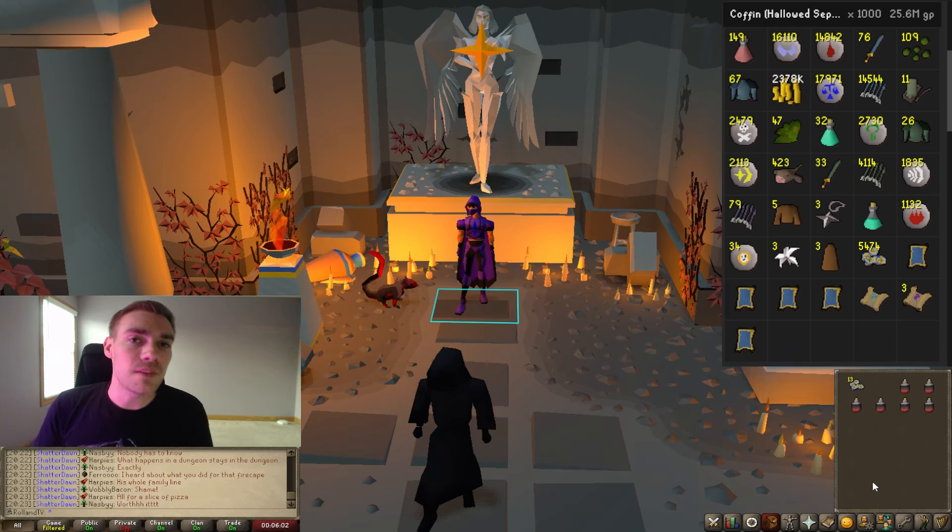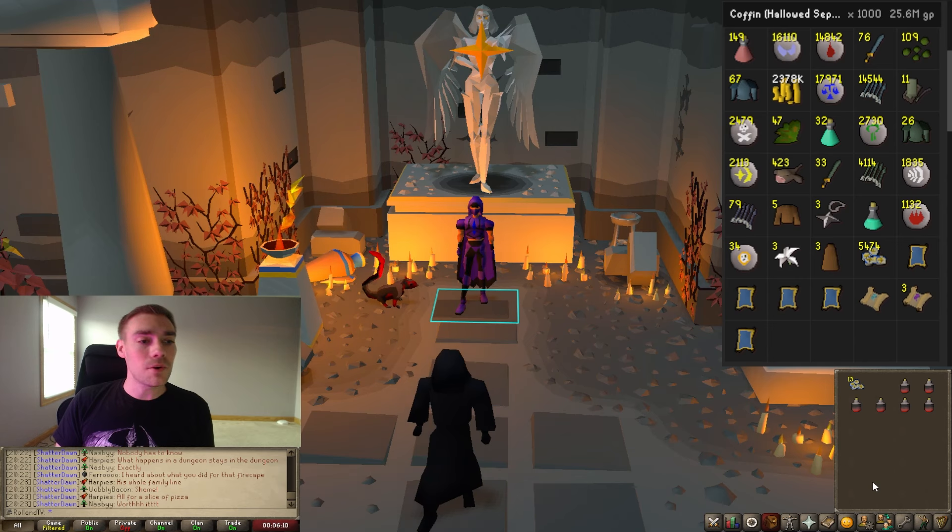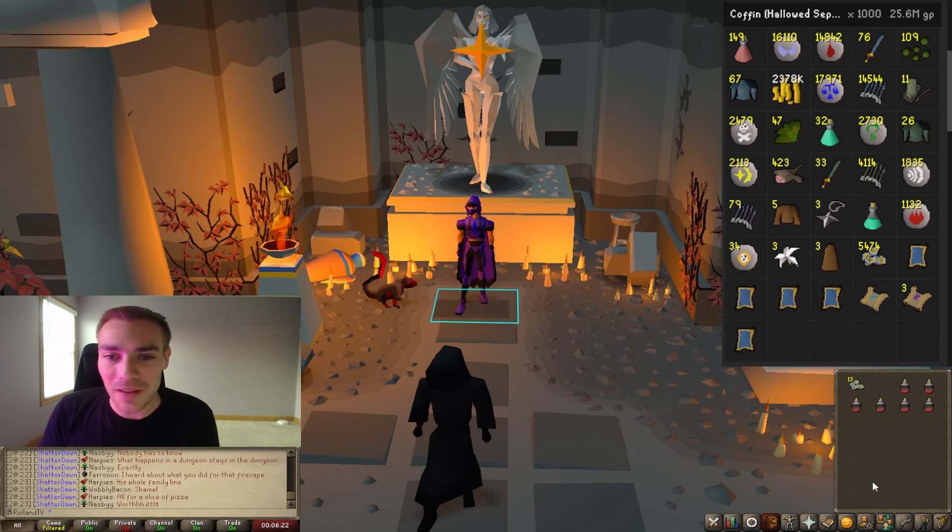Let me know in the comment section below if you guys have the ring or not — it's going to be a godsend at God Wars and doing other things like Herbiboar. Let me know how your luck is. I also got the pet from Hallowed Sepulchre as well — it was completely random, was not expecting it, and I love the squirrel. It's one of my favorite pets, that's why it's on my channel art.